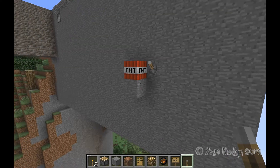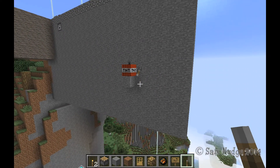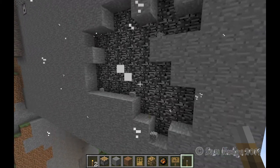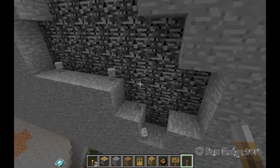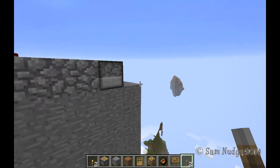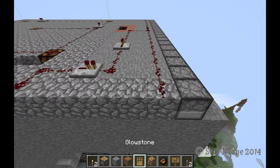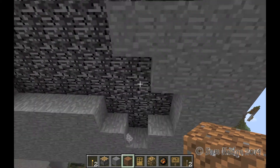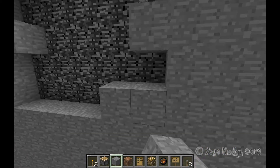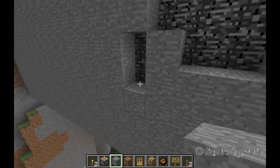As you just saw, I set up a TNT thing, and we're going to show you that this is bomb or TNT proof. The only thing I have left to make TNT proof is the ceiling, the roof. But I can't build any higher than this — I'm at the height limit. Basically what I did was I took the bedrock and sandwiched it between the cobblestone and then a layer of stone on the outside to make it look nice.